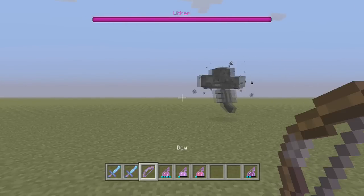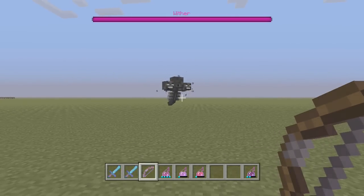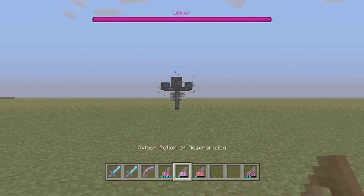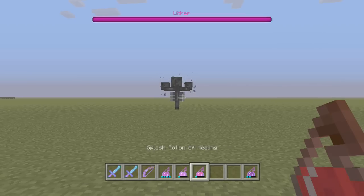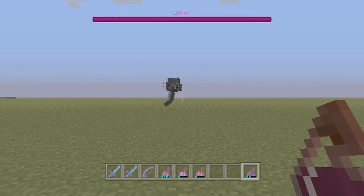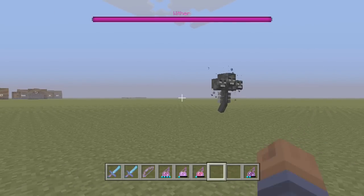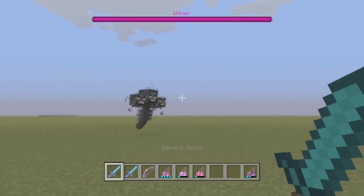I also have a punch bow with Power on it. You'll definitely need some potions — I have a Splash Potion of Strength, Splash Potion of Regeneration, and Splash Potion of Healing. I'll talk about the Splash Potion of Harming as well — this is something you definitely don't want to use. You do not want to use a harming potion while fighting the wither, just in case you're thinking it will hurt it — it will not.